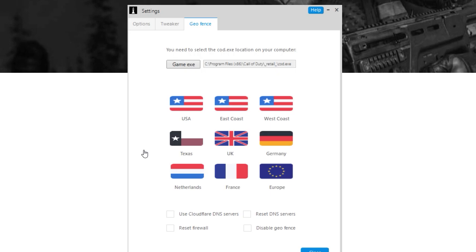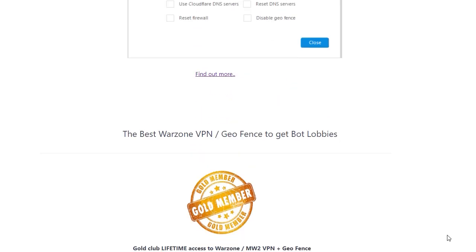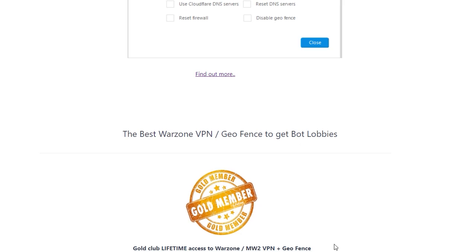I use OpenVPN for the type, and then I usually go for India for my server where you can choose what country. You can find different ones for your liking, better connection — maybe you get better lobbies with different places and such like that.